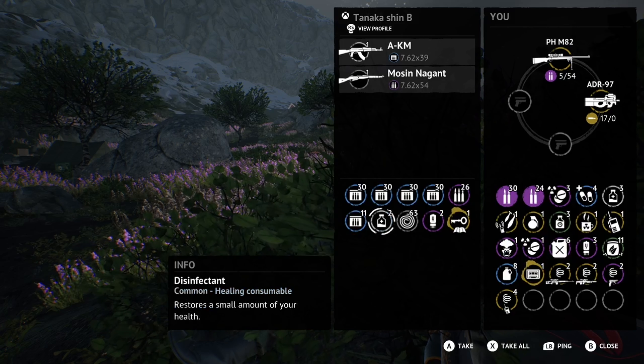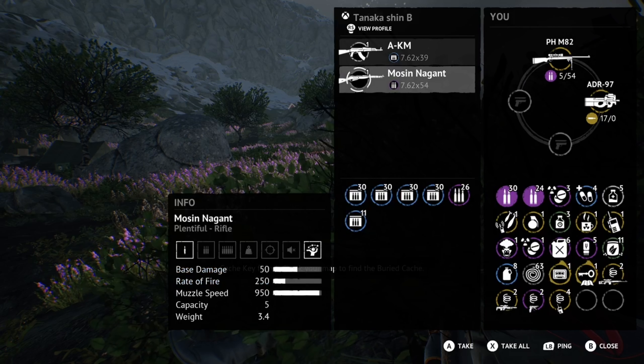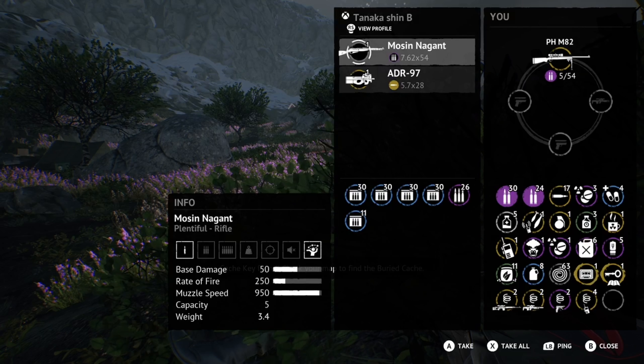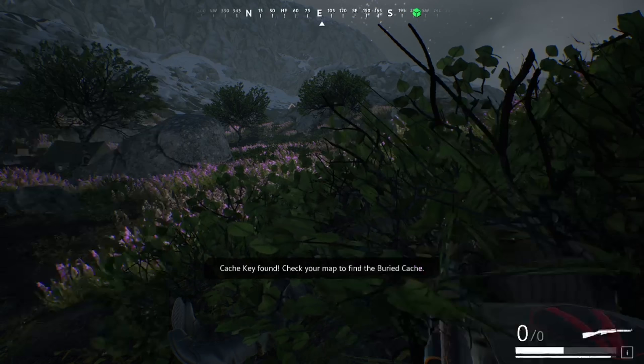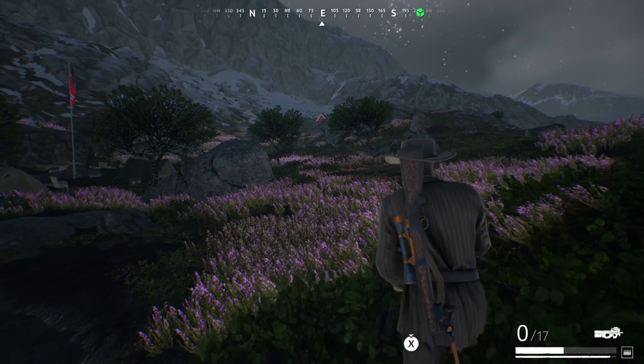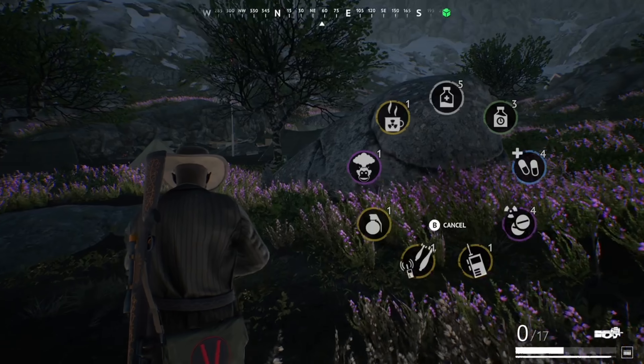Vigor survival tip number 427: When someone hits the detector and you're in an area, assume that they're coming after you and don't stay in the same area. Because if you do, well — you saw what just happened.